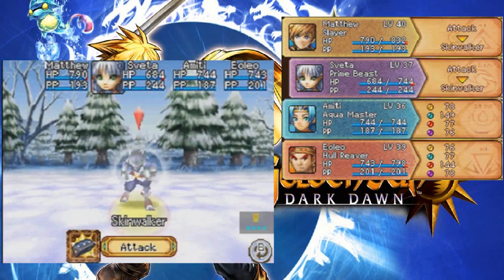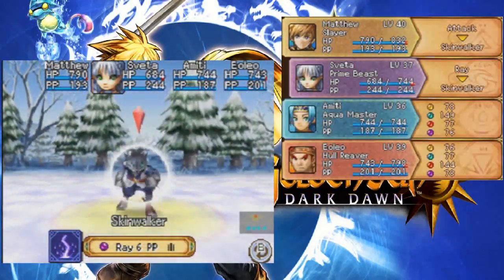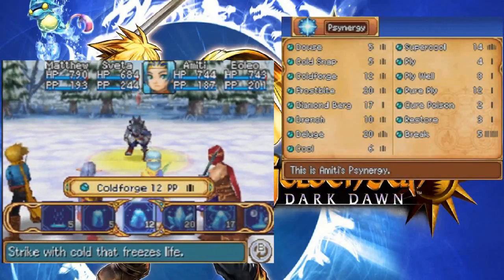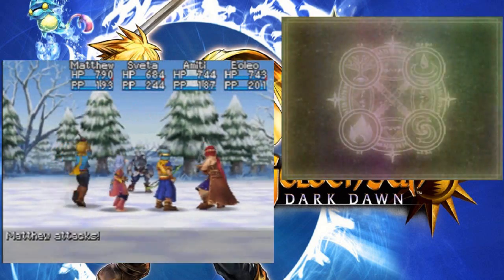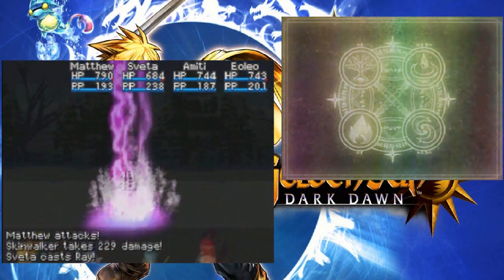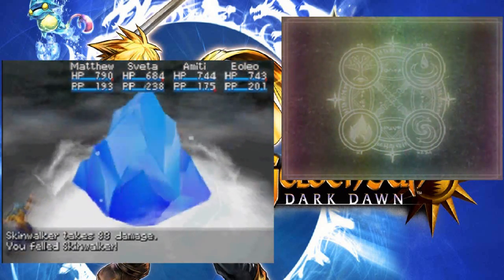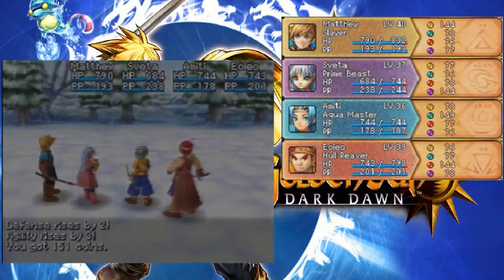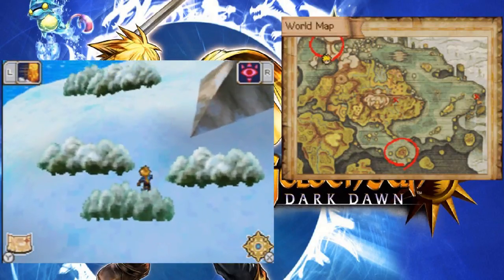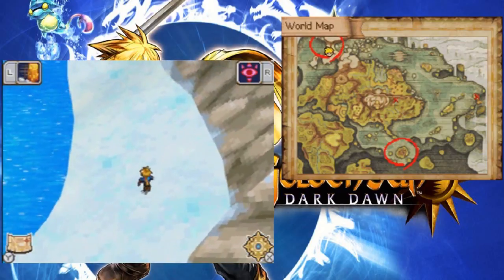Alright, we've run into some new enemies. Skinwalker! I've heard of Skinwalkers, and I believe they actually have a rare drop — that's really, really good. I believe it's like one of those forgeable materials, but you need really good odds to get it. So I'll be on the lookout for that.